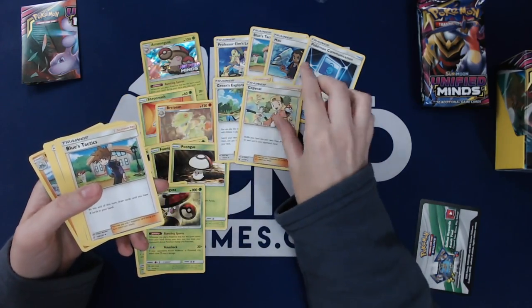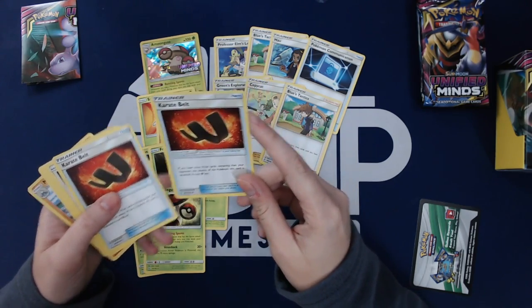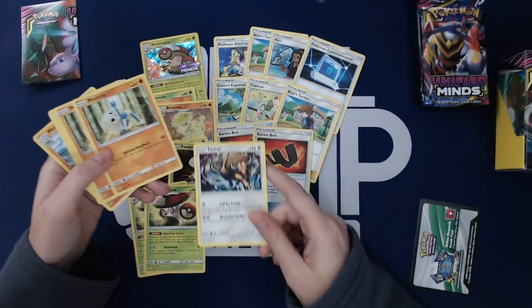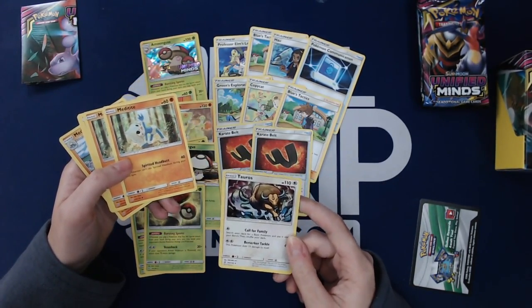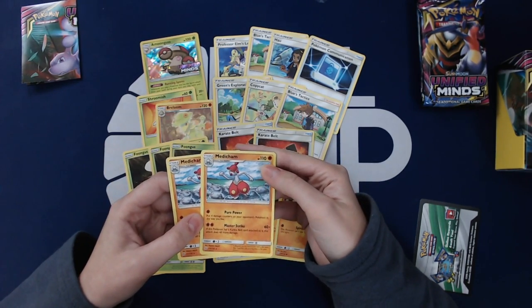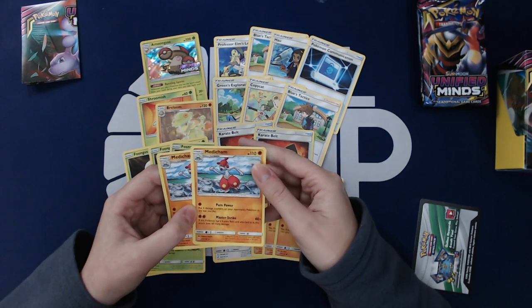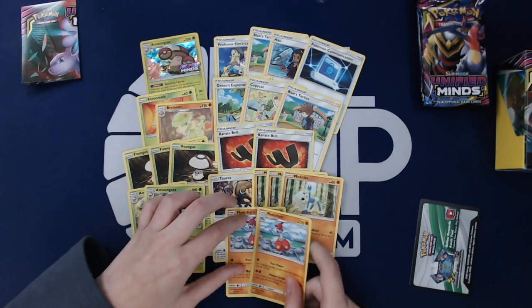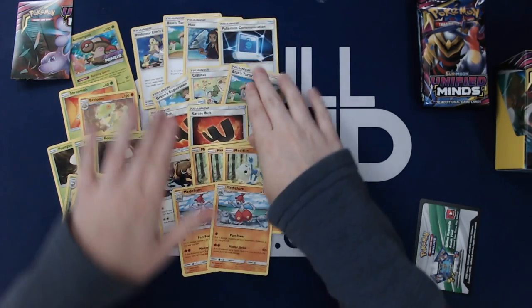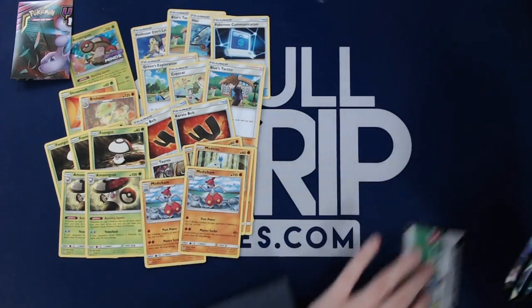Green's Exploration, Copycat, Karate Belt — if you have more prize cards remaining than your opponent, it costs less energy. Two Karate Belts, a Tauros with Call for Family attack, three Meditite and two Medicham with Pure Power — put four damage counters on your opponent's Pokémon in any way you like — and Master Strike, which does 60 more damage if this Pokémon has a Karate Belt attached. The pre-release kits do a pretty good job of giving you enough consistency cards to build a reasonable deck.